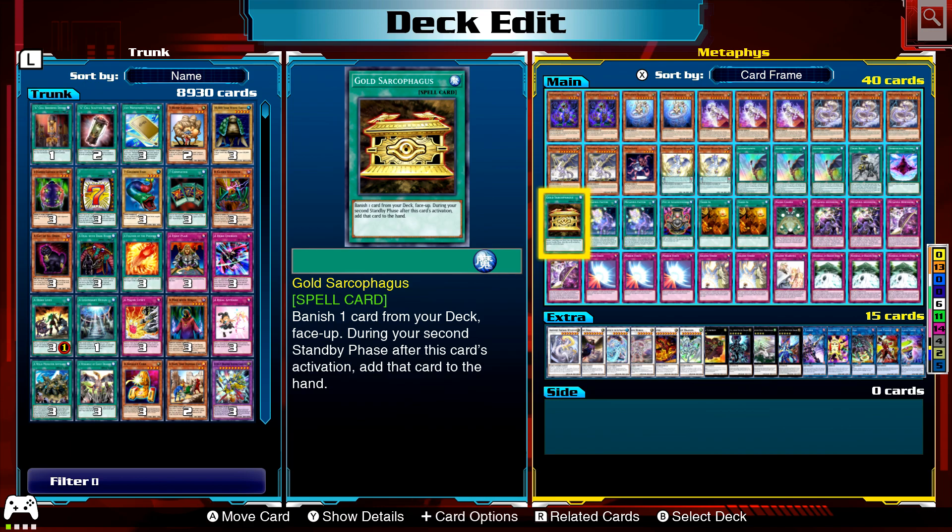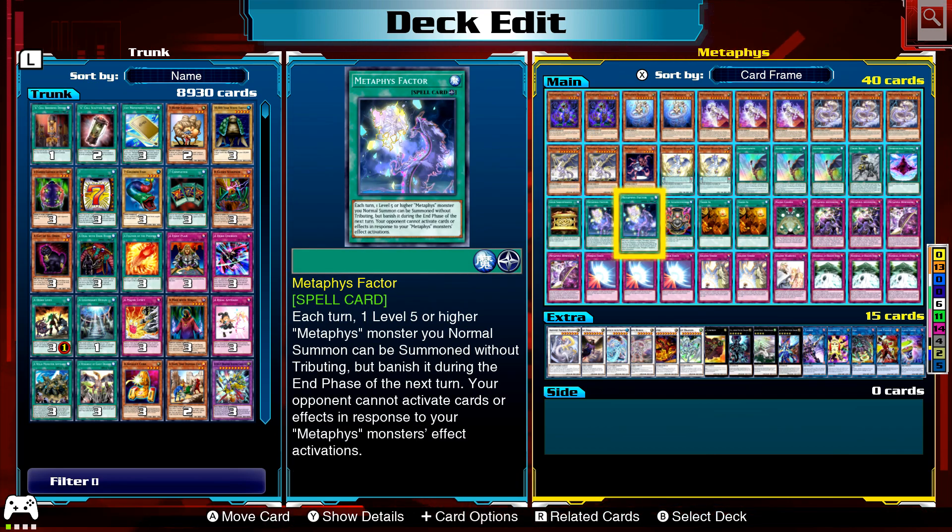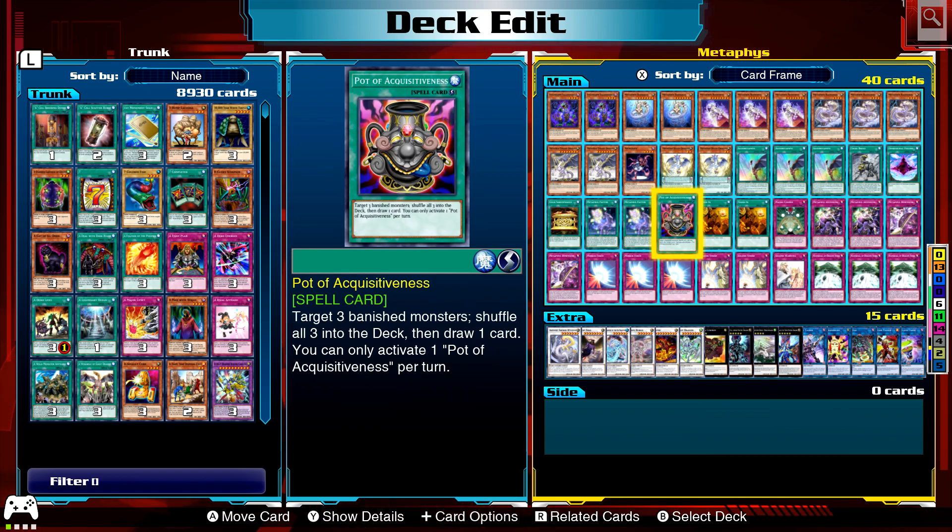Gold Sarcophagus: banish a card from your deck and two turns later it comes to your hand — maybe Necroface or one of the others depending on the situation. Metaphors Fortress is the field spell: level five or higher Metaphors monsters can be normal summoned without tributing, but they're banished during the end phase of the next turn. Your opponent cannot activate cards or effects in response to a Metaphors monster's effect activation, which is also pretty good.